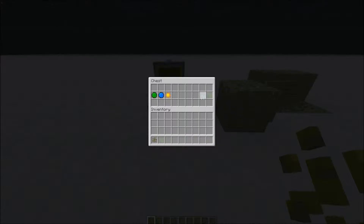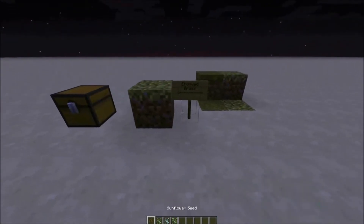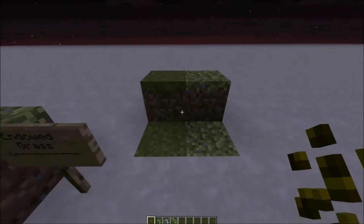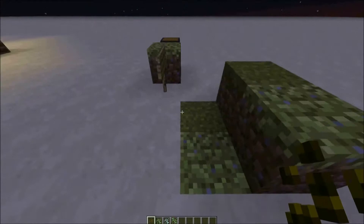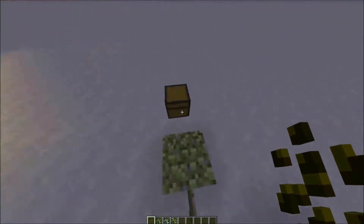Let's see inside this chest. This is the cool stuff - this is the sunflower seed, the one that gives us sunlight in the game; the pea shooter seed, the classic green one that shoots peas; the snow pea seed that shoots peas and freezes zombies; and the repeater seed, which is the same as the pea shooter but shoots faster. You can't plant on normal grass block, only on Endote grass. I'm not sure how to find this grass, so I guess you should play in creative mode.